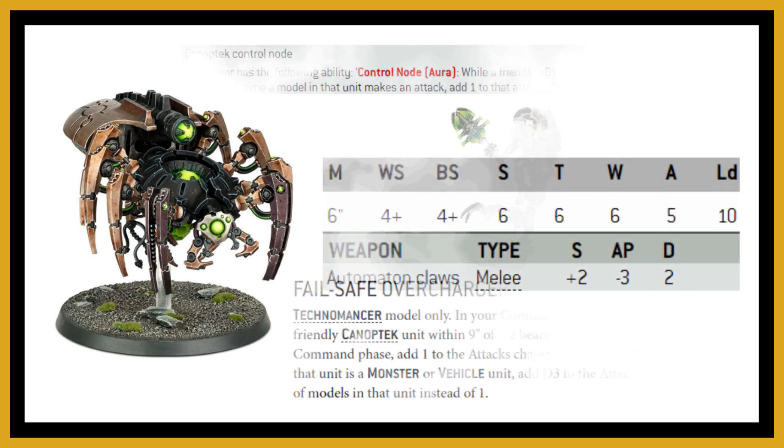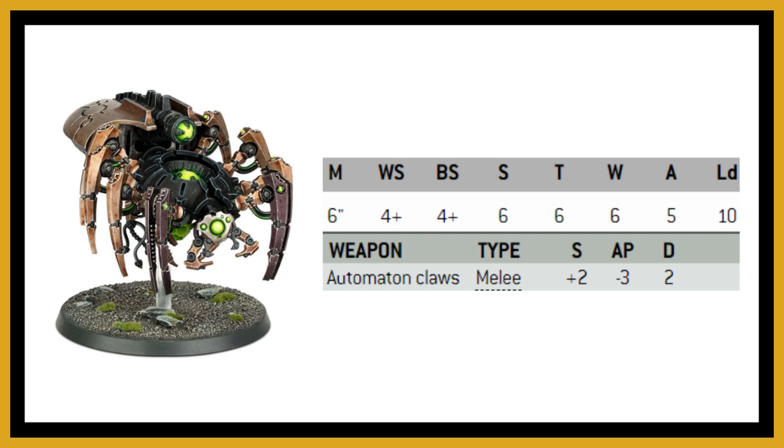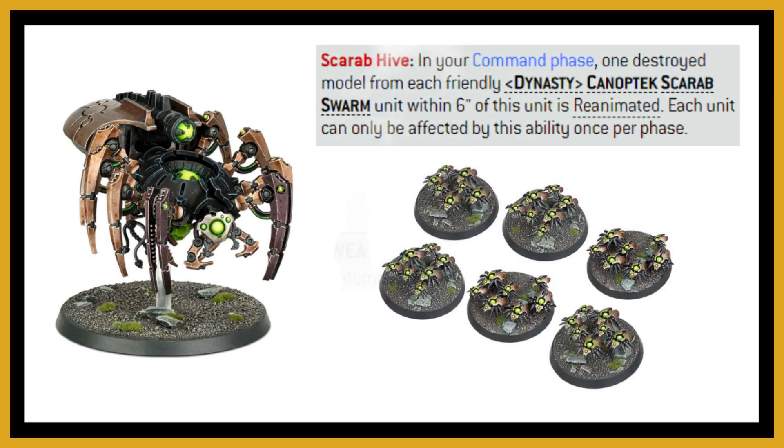In melee, Canoptic Spiders are decent with their claws — Strength 8, minus three AP, two damage — and they're Toughness 6 with six wounds. Push them forward in front of your gun line to clear screens and anything threatening your shooting units. For further synergy, take Canoptic Scarabs for the Scarab Hive ability, bringing back a scarab every command phase. And since the Canoptic Spider is Core, the Technomancer can help bring one back as well.